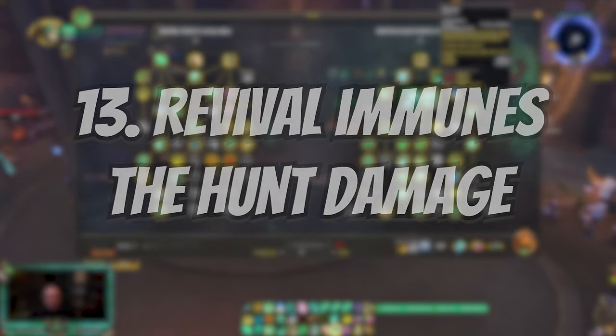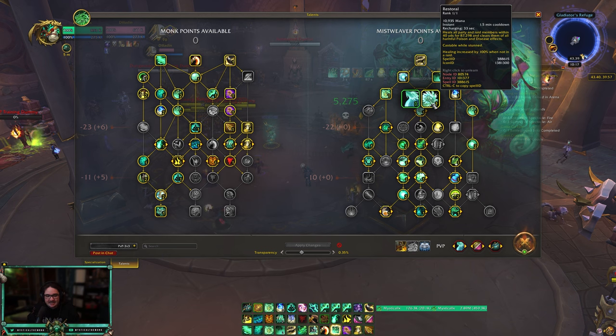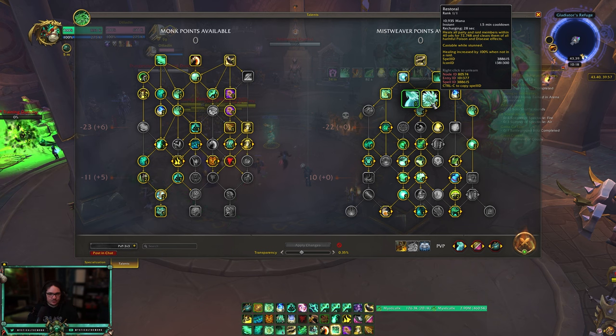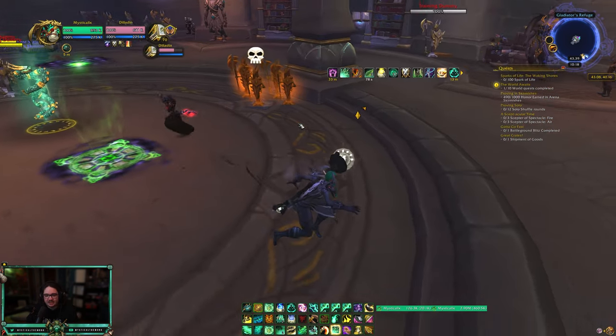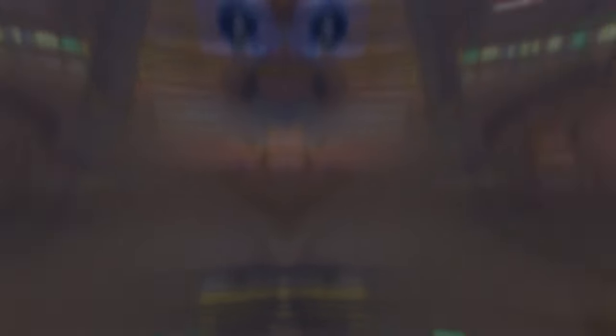You can use Revival to immune the Hunt's damage and DoT from Demon Hunters. I don't know if this is widely known, but whenever you see The Hunt being cast by the Demon Hunter, if you press Revival while they're mid-air, it will completely negate their cooldown. It lines up really well — use Revival to immune the Hunt damage and DoT and you'll negate a lot of their burst damage.